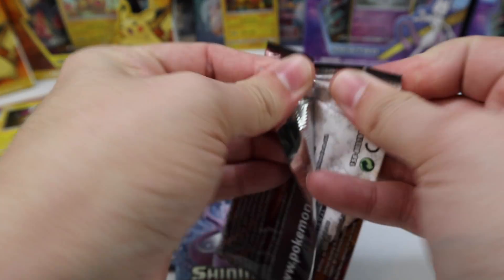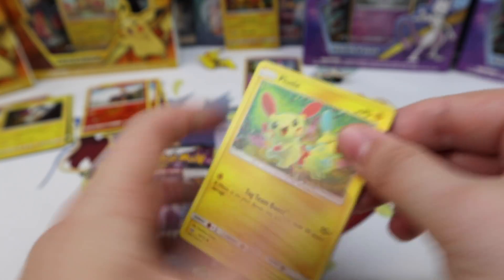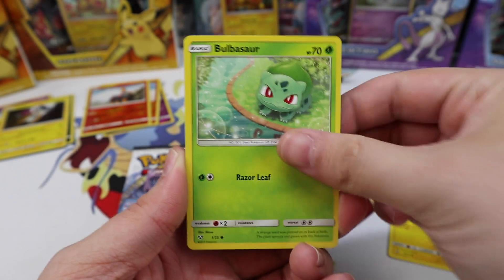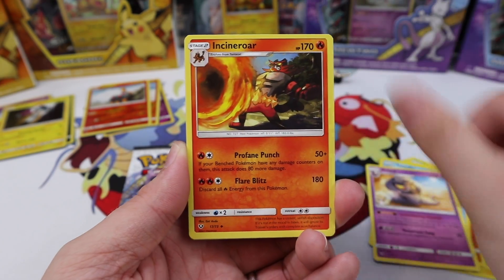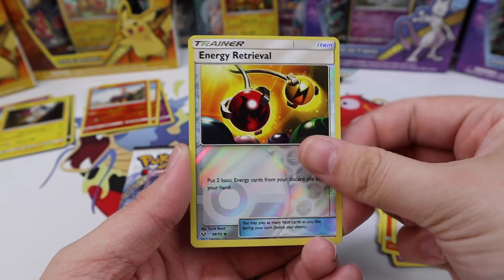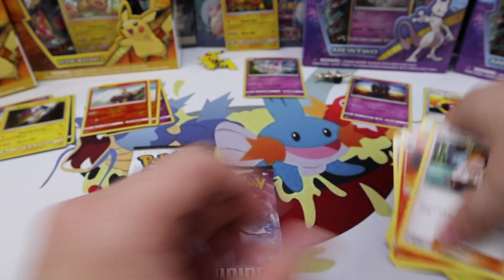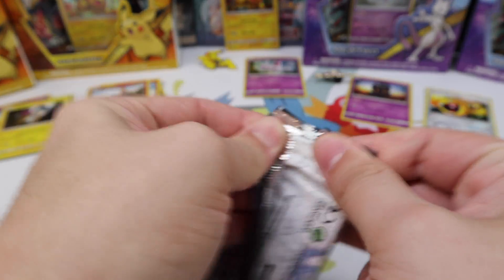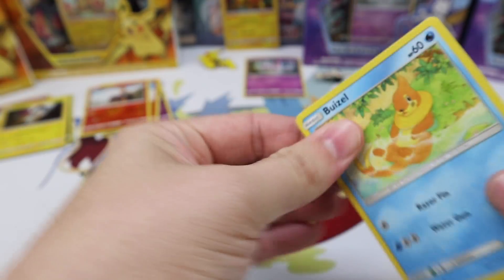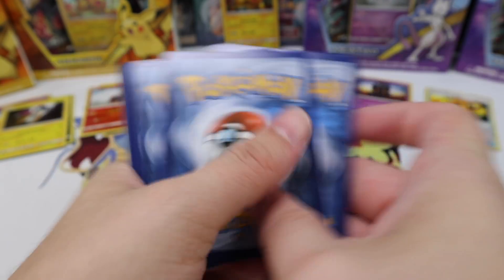Rayquaza pack art first. We need some pulls because this battle is pretty boring so far. We have Plusle, Bulbasaur, and Ivysaur — are we going to get a Venusaur? No, we did not. But another Marshadow holo — one of the cooler holos in my opinion. But we're definitely looking for some Ultra Rares because we still haven't gotten one.